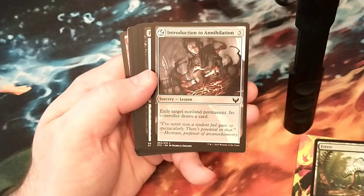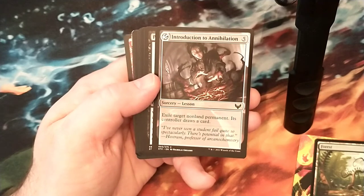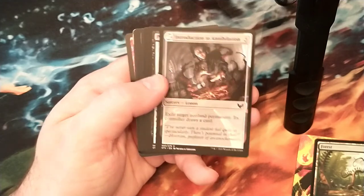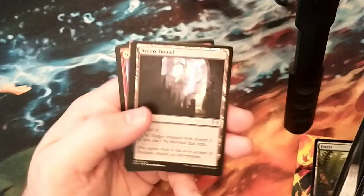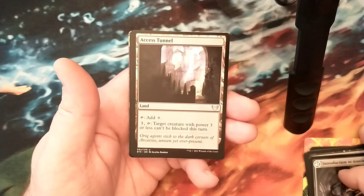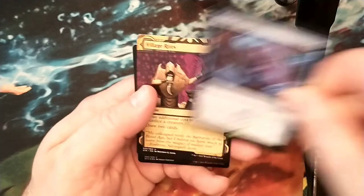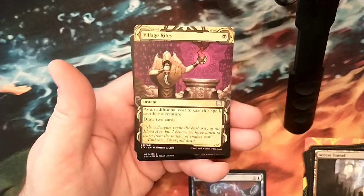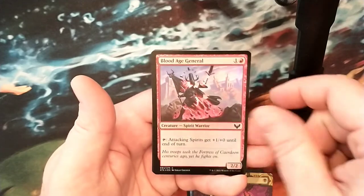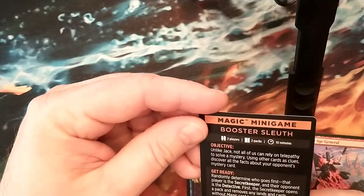Having a 5 mana creature removal sorcery in green that doesn't give them a beast token - like, let them draw a card in green, who cares? You'll have the 5 mana because you're playing green. Access Tunnel - tap to add one colorless, target creature with power 3 or less can't be blocked this turn. It's like a baby Rogue's Passage. Multiple Choice - we saw this card already. Village Rites - yes, I play with this card in every black deck. That's probably my favorite black draw card, actually. Saga Creature, draw 2 cards, instant speed, attacking creature give it 0 to 1. And something I don't know what this is - not a token!